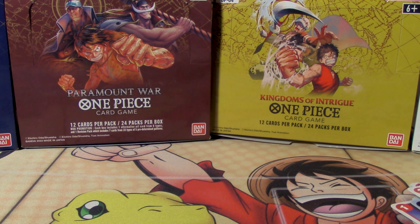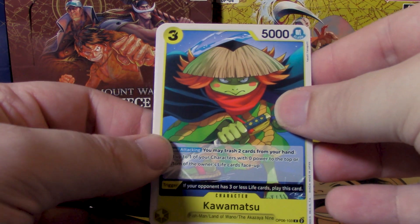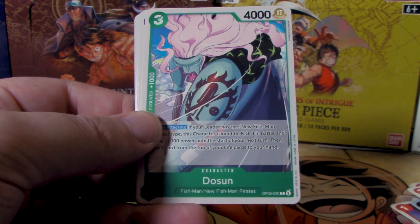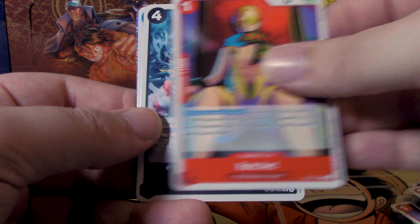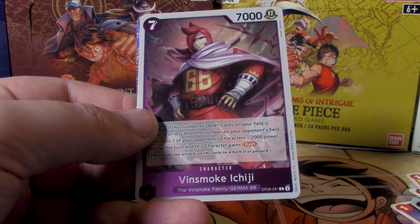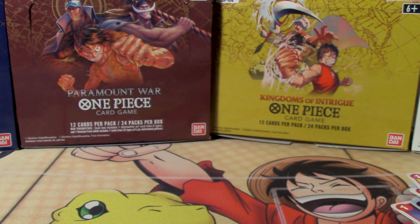We are more than halfway through the box now. I believe this is the last booster of the second third of our box. So far we've seen the secret rare, which is very nice, and maybe we'll get an Alt Art along the way — I'm kind of hoping for Perona's. We have Kawamatsu, Gyro, Braum, Dawson, Cosette, the Ark Noah, Ratchet, Oars, Raze Max, Gion, and for our rares Vinsmoke Ichiji and Hody Jones, captain of the new Fishman Pirates — not to be confused with the old Fishman Pirates.